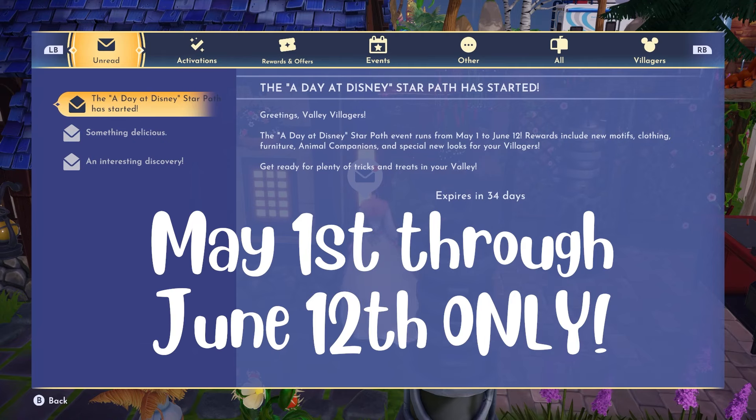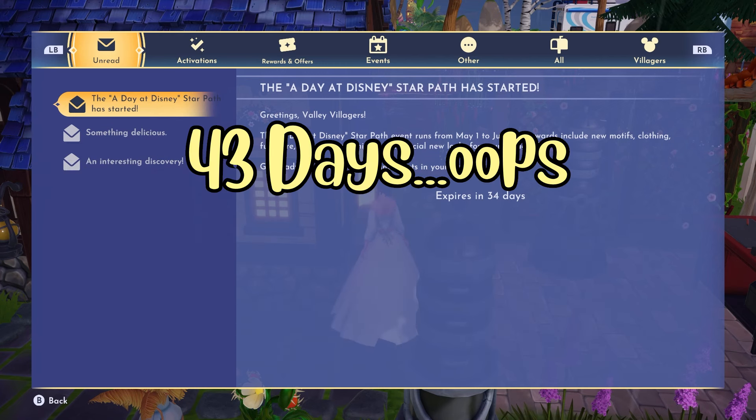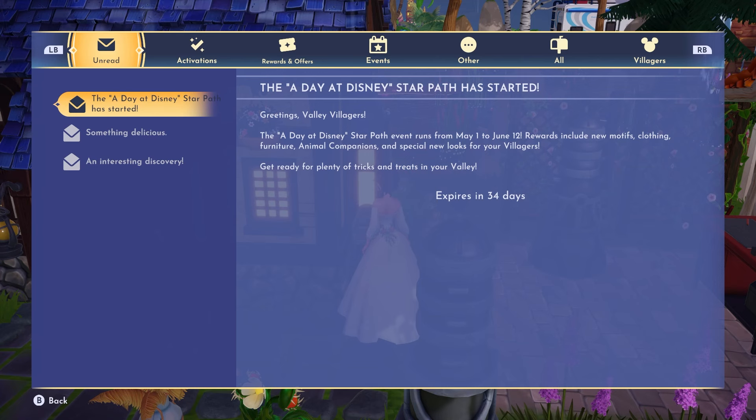Then we have a notification that the 'A Day at Disney' Star Path has started. This one runs from May 1st to June 12th, so as of May 1st we only had 34 days to complete it. We'll look at that in a minute.